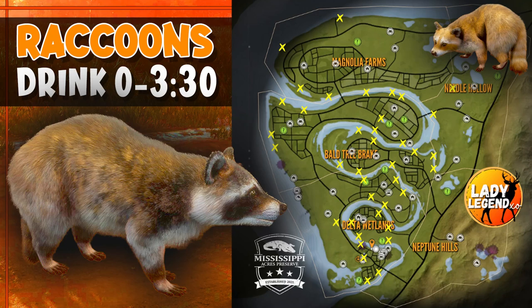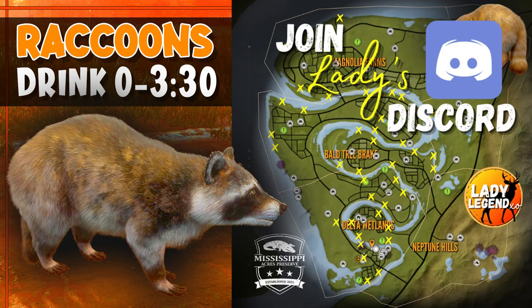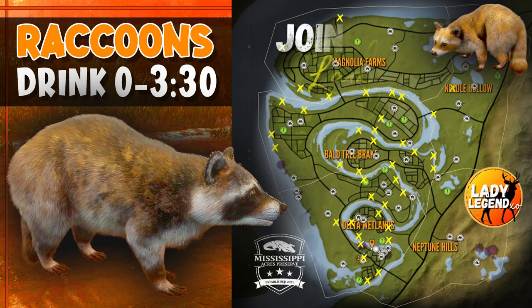I have put a yellow X on every drink zone that I have found for raccoons — they are all from 0 till 3 or 3:30. I did search the entire top coast and the entire left coast, and that is 39 different zones. That should definitely help you to find raccoons. I will post this map to my Discord for you guys to easily reference, and I will leave the link below the video.